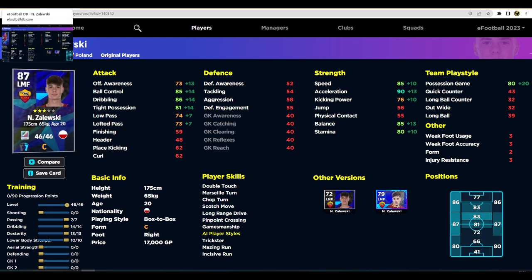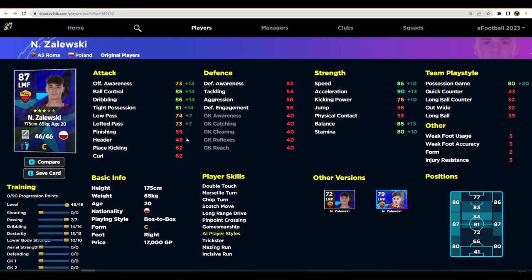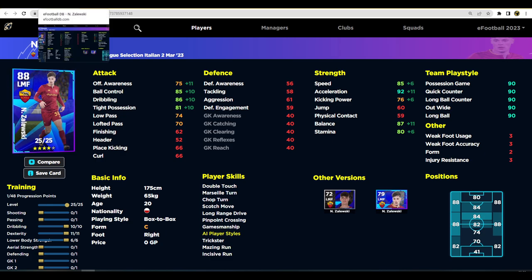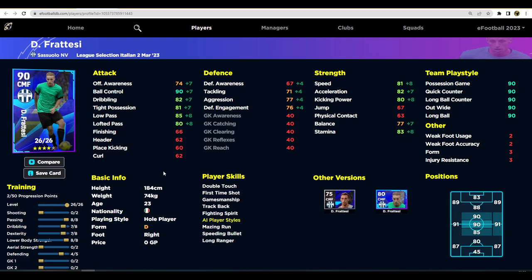The standard card has 46 levels, and the big thing that sets this card apart is the acceleration and dribbling — I'm not too concerned about the passing because as a box-to-box you're mostly trying to win the ball back. He has double touch and a couple of nice player skills, but it's an average left-sided player. The standard card is pretty identical to this one — a couple of different stats and upgrades, but not really worth spinning for.